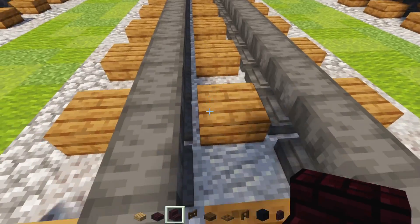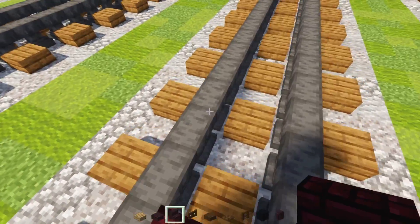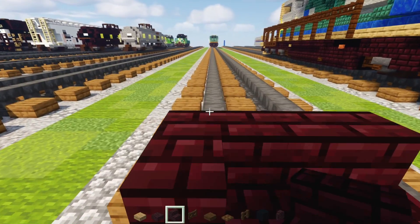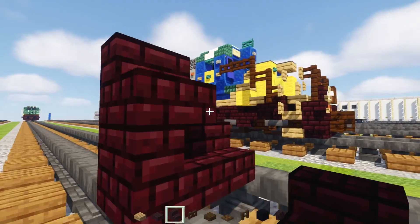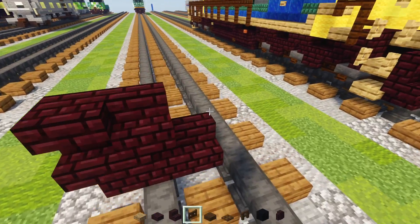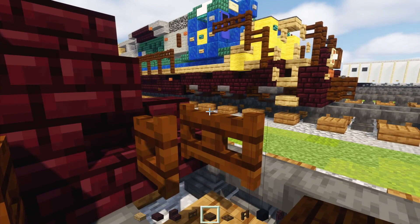First off we'll add nether brick stairs in the middle of the tracks, facing towards it. Then on top we'll add it facing towards the front — upside down and upside down facing outwards. Dark oak fence gate in the middle, then to the side open that up. Dark oak slab on top of this.